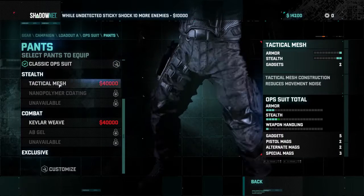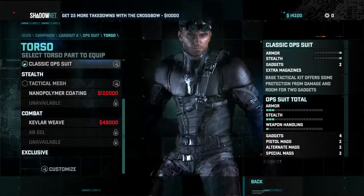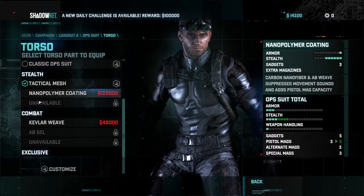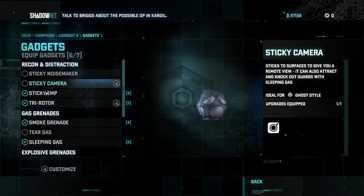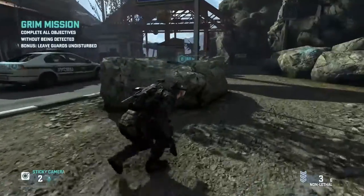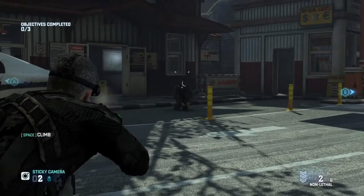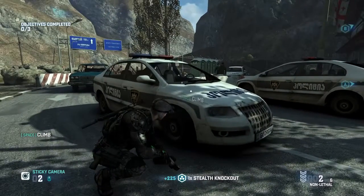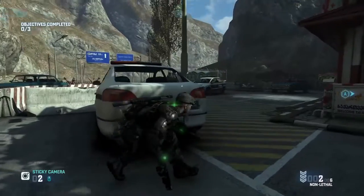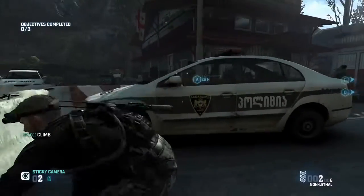I would not get any of the combat stuff, only the stealth stuff. To give you an idea, here's the first pants upgrade — it costs $40,000 for the tactical mesh. You have to buy each of the lower versions in order to get the highest version. The first thing you have to do is Grimm's Daughter's missions in order to be able to buy the upgrades. They're probably easier than Charlie's missions, because with Charlie's missions, unless you're upgraded, you're not going to survive five waves. The most fun of a video game is exploring on your own, so explore thoroughly before watching someone else play.